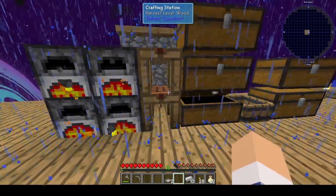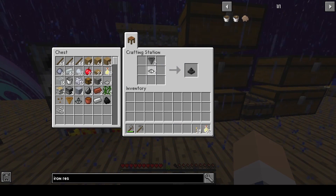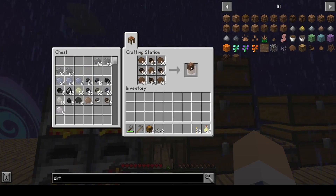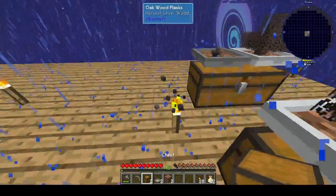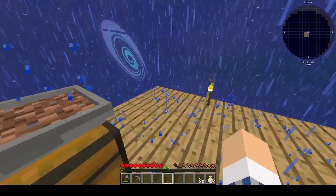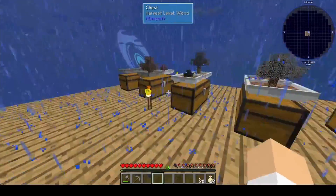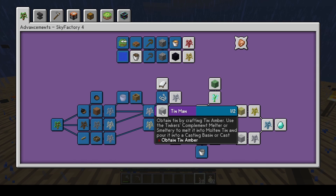I have enough iron so I can make two more hopping bonsais. These are just going to be iron again, just like the other two, because I have a feeling we're going to need a lot of iron. Next up we have tin — obtain tin by crafting tin amber, use Tinker's combo to pour molten tin into a casting base to obtain tin amber.